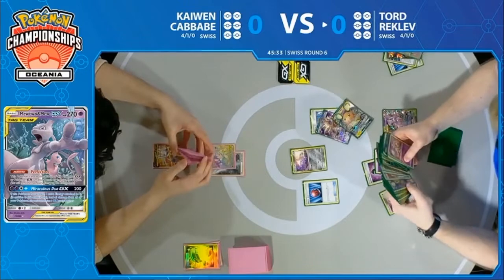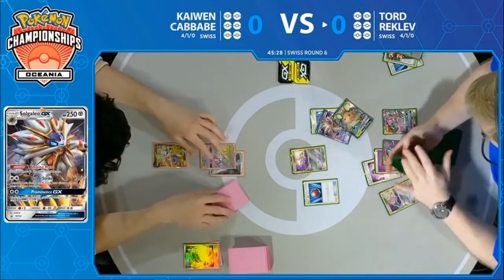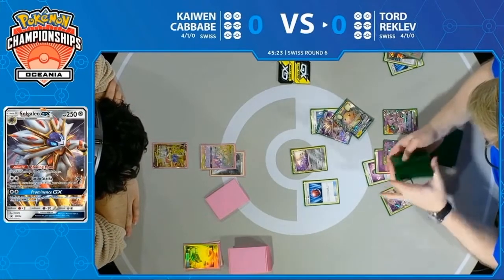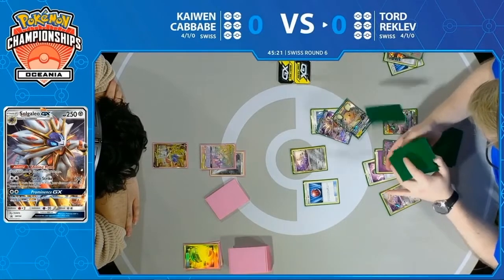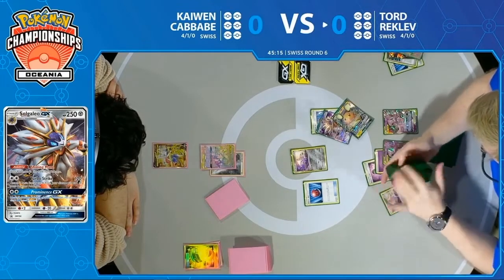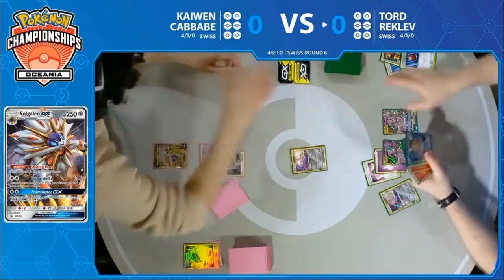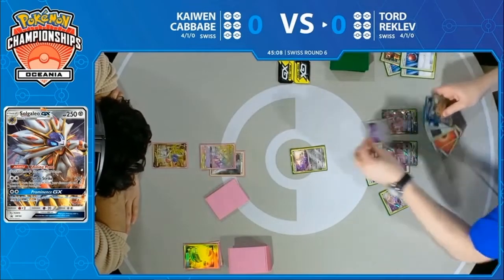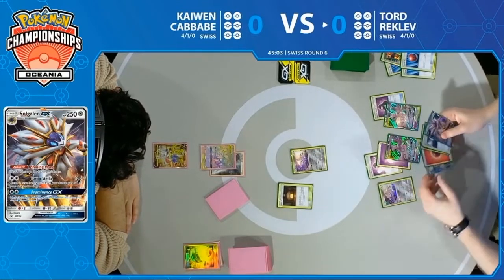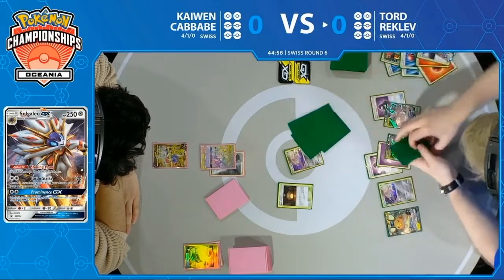Sol Galeo was the first Cherish Ball target, and then it looks like it's going to be the second. Sol Galeo may be the best setup attack you can have on turn two — you can do 300 damage. A turn like this would have been a great turn if he had the Welder; maybe he could have gotten some Turbo Strike and accelerated further than we're used to seeing this deck on the first turn since the rule change. It's still going to be a great card and a great resource to have later in the game.